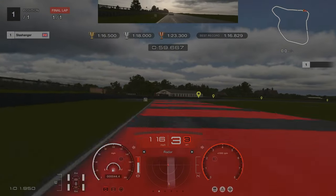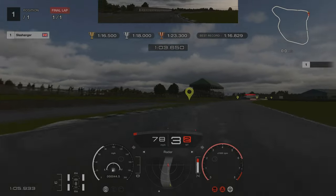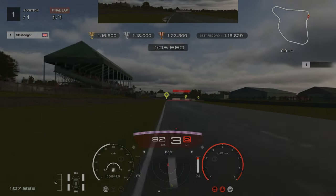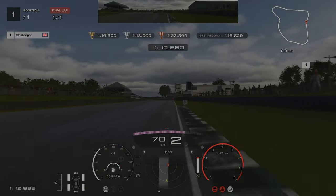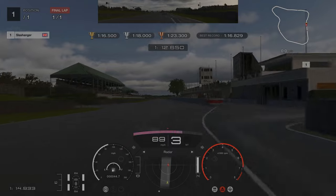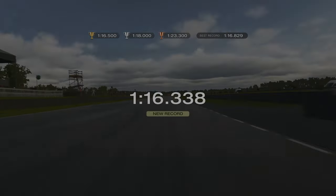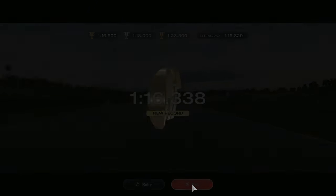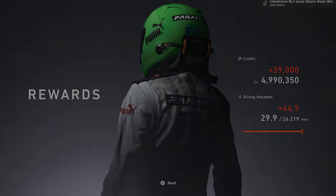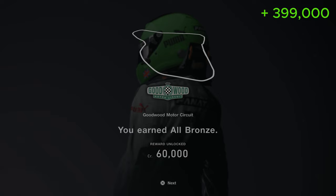Now with this corner, as you can see I did not take this very well — I approached it at a far too narrow angle. It needed to be a lot more wider on the left-hand side, but we somehow got away with it. If you earn gold in all of the sectors at Goodwood you will earn yourself 399,000 credits.